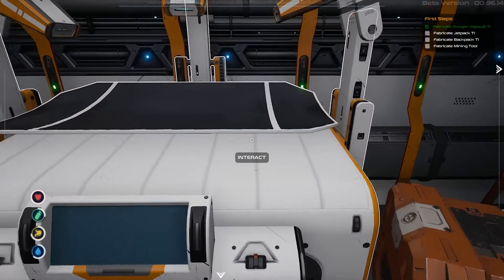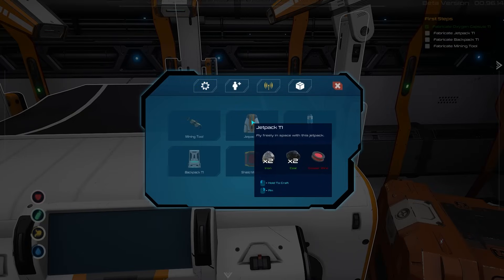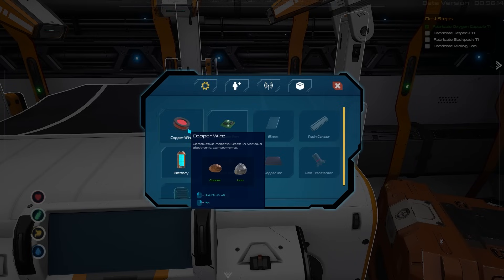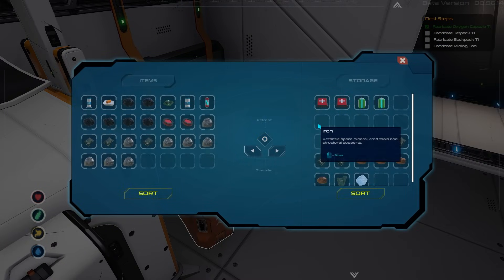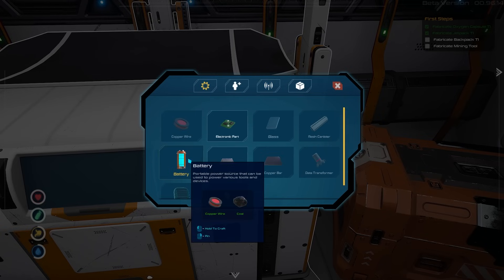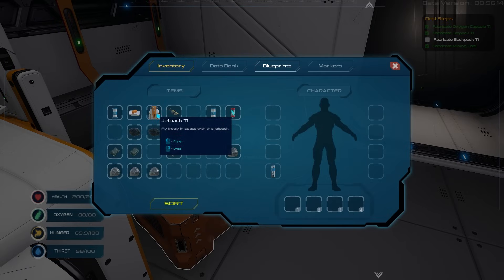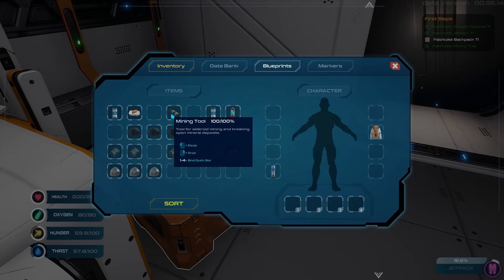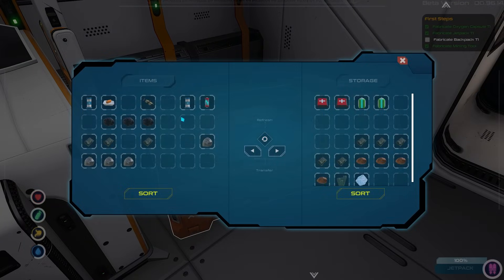The next thing I want to fabricate is a mining tool. We need a battery first — actually, let's do the jetpack first. We're missing the iron because I put it away, but there we go. Now we can make both the jetpack and the battery. The jetpack will let us fly in space much faster, although it is very limited. Then the mining tool will let us mine stuff.